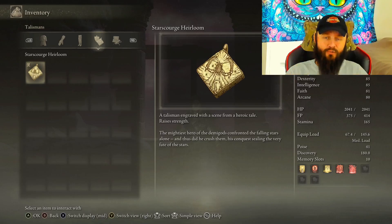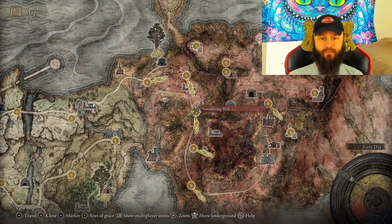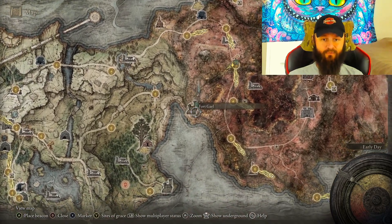What's up everybody, it's your boy Crazy Cheshire, welcome back. If you're trying to get your hands on a Star Scorch Heirloom, let me show you where to get that. You would need to come over here on the map to this grace, and from this grace make your way in this direction.